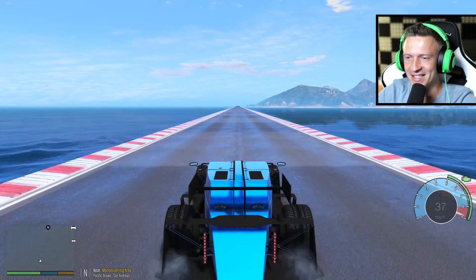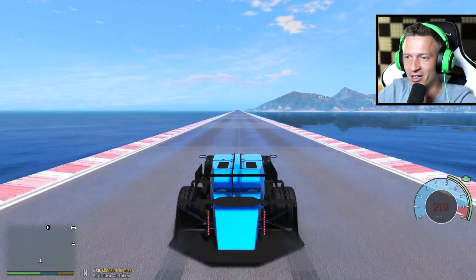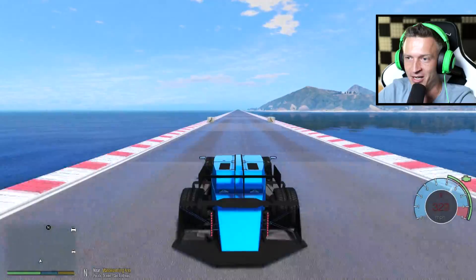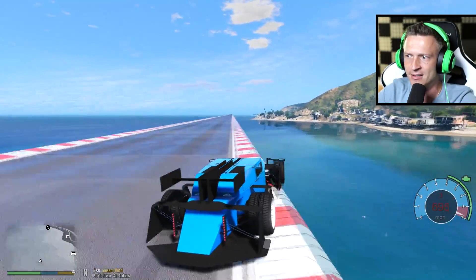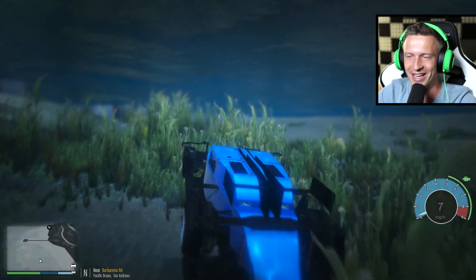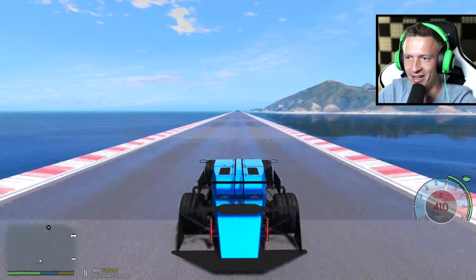Alright guys, we are ready to test this out. I'm not even gonna do a burnout because it does a burnout by itself. We're gonna try and keep it as straight as possible, but the car likes to shift left and right by itself — even if you don't hit left or right, it just kind of sways in different directions. But here we go — we're doing over 300 miles an hour. We hit 697 and we flew off. 697, let's try this again — I know we can do a lot faster with this car.